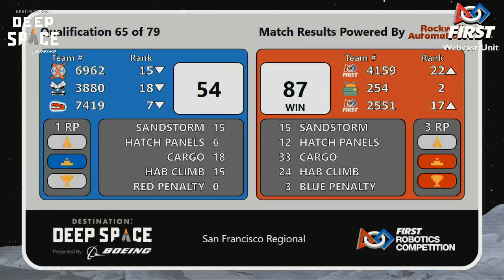And so with a score of 87-54, Red Alliance with three rank points, one of those for the HAB Climb. Blue Alliance with one rank point of their own as well, also earning one for the HAB Climb.